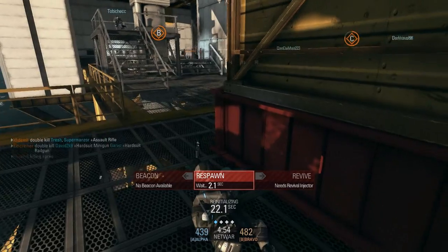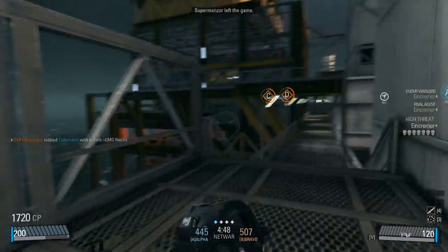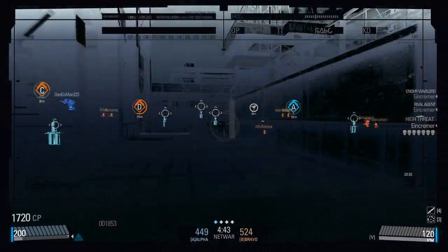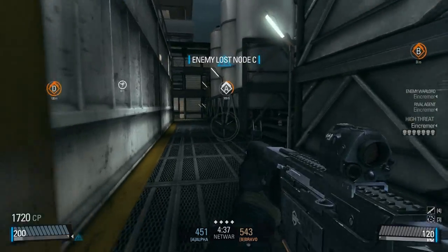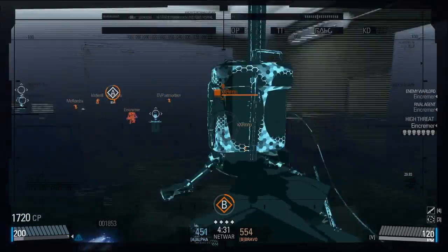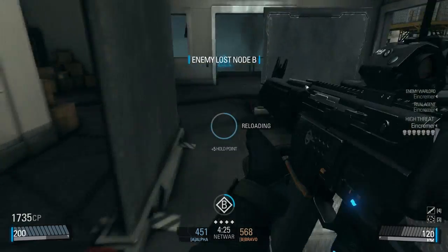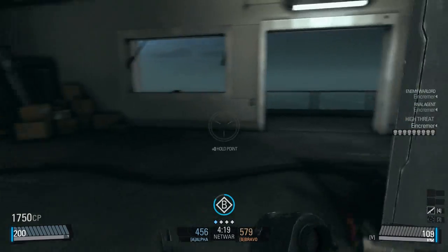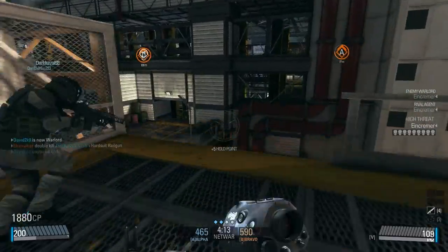Why does it feel like we're outnumbered so bad? That hard suit's killing me though. I'm getting C - I'm gonna go to B. I have no idea how to get here but I'm running - okay, I'm here. Oh shit, the hard suit's coming to B. Just get that missile. Nice, you got the node though - I'm heading to D.